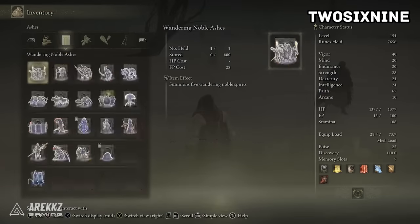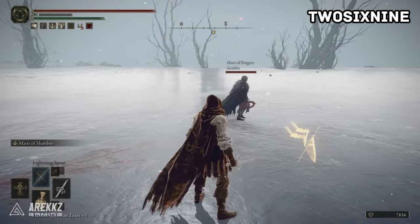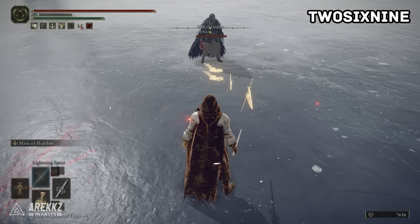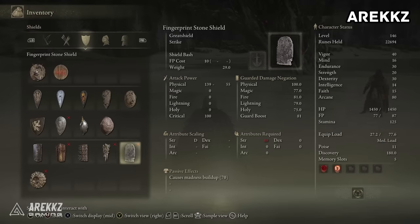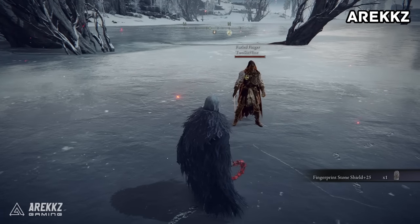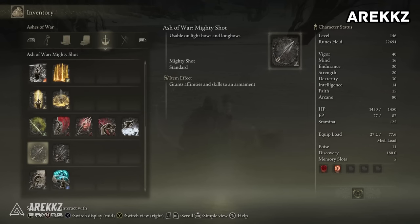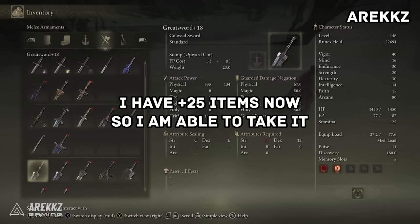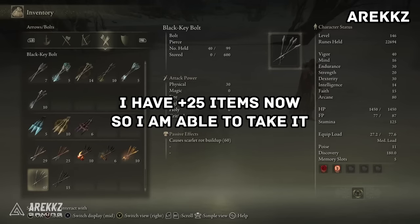When trading weapons, you can only trade a weapon if you have a weapon of that level or below in your inventory. So your friend could not give you a plus 25 weapon at the beginning of the game if you don't have a plus 25 weapon yourself. For example, I traded a shield with 269 and dropped it at plus 24 because I didn't have the Ancient Dragon Smithing Stone. When 269 upgraded it to plus 25, he couldn't trade it back to me — when he dropped it on the floor, I simply couldn't see it.